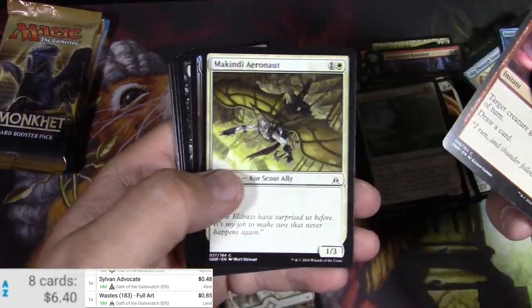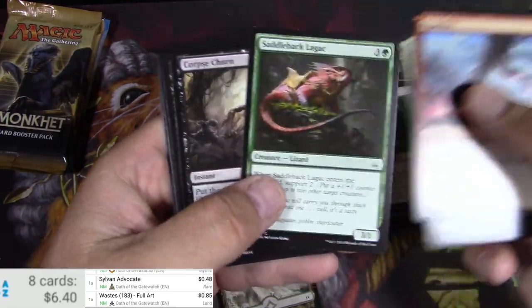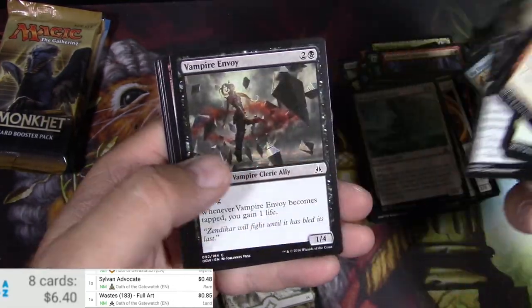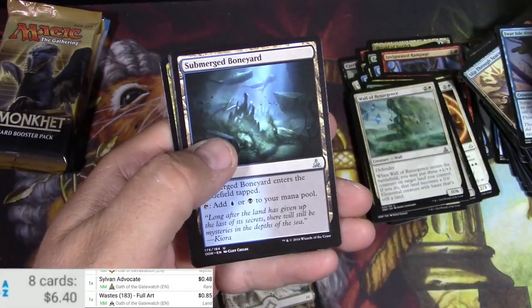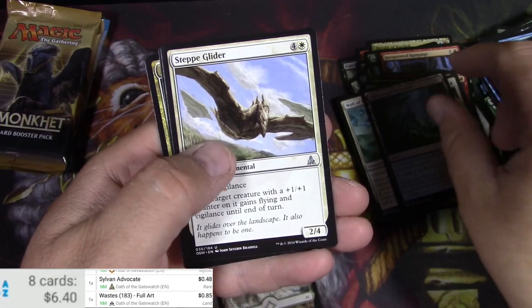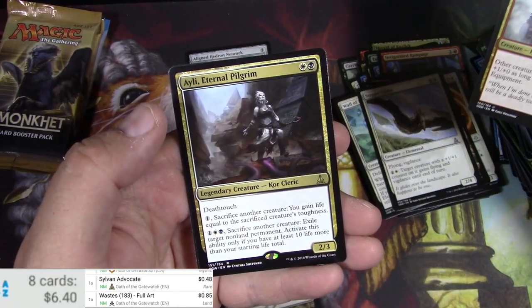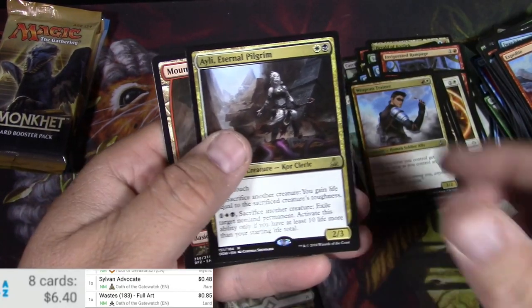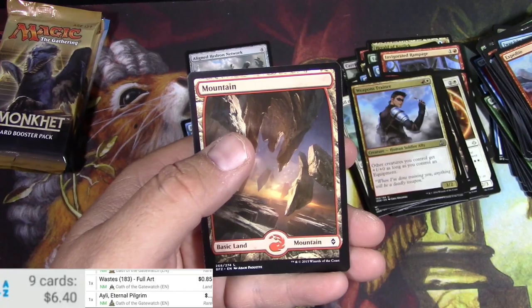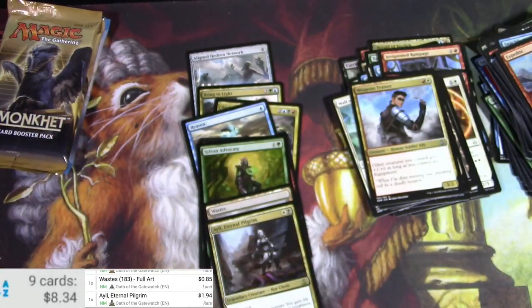Expedite. Chain Mage. Saddleback Legac — that's just fun to say, I always say it when I see that. Submerged Boneyard. Step Glider. Weapons Trainer. Ailee. Eternal Pilgrim. Legendary Core Cleric — buck 94. Let's see a little bit of Commander play, right?